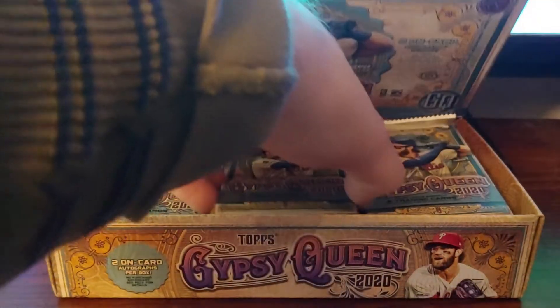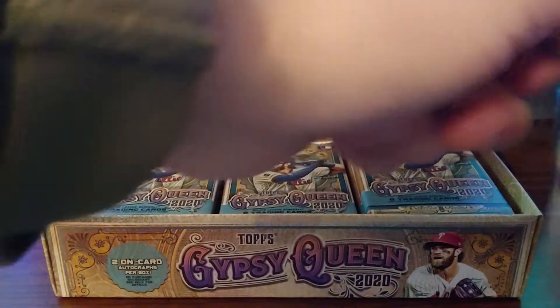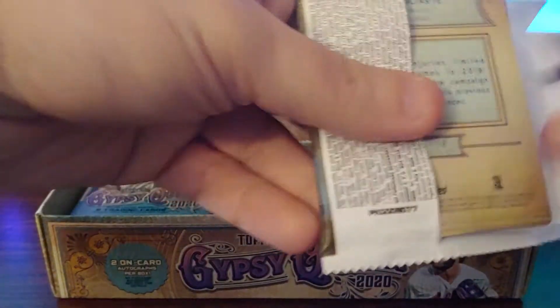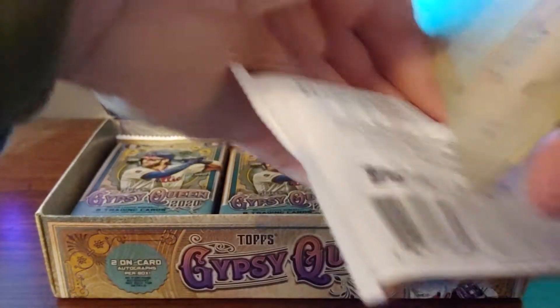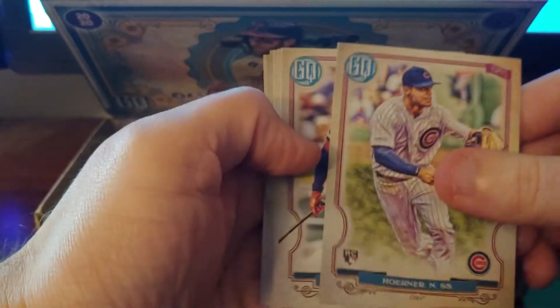Posey and Max Fried. Alright, found one short print! Nice little cards. Finally got a Fortune Teller — Nico Horner.